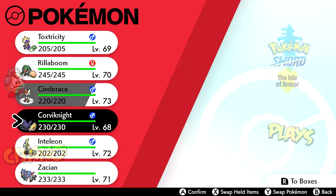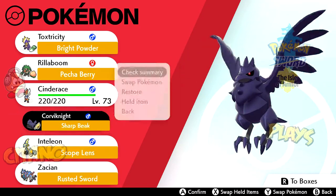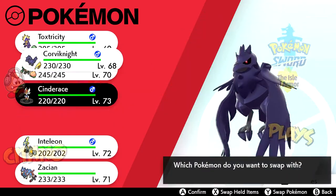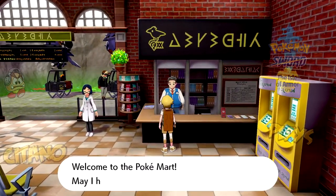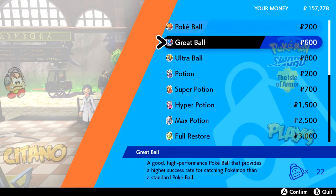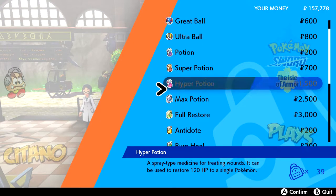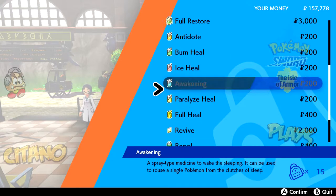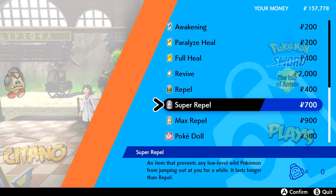Should I change my team here? I think I'll use Corviknight for this battle. There's also a Poké Mart here — this is the only Poké Mart in the whole Isle of Armor. So if you want to buy stuff, this is your guy. He has everything you want: Poké Balls, Potions, Max Restores, Full Restores, Antidotes, Full Heals, Revives, Repels, and Poké Dolls. He has everything.